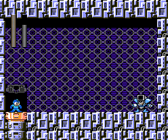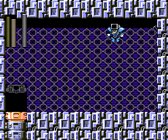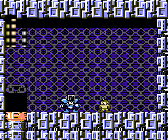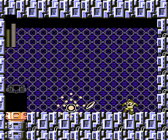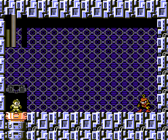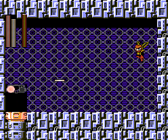Dust Man — Niko's favorite robot master. He's just out of range. He sucks and blows! Whoa, lag! That was strange. I hate it when my stupid emulator does that. His weakness is the Pharaoh Shot, which has some unusual properties with him.